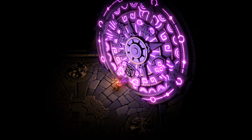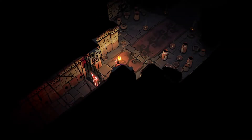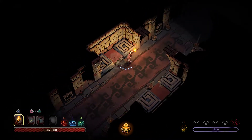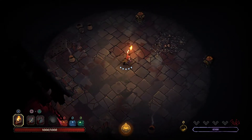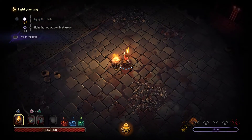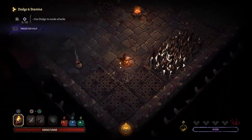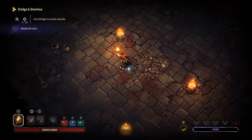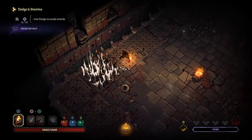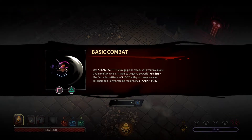It's got a kind of Mayan temple vibe, right? We're just going to do the tutorial here. Basically it says the light shows secret hidden traps. These little diamonds down by my feet are my stamina — when they run out I can't dive or dodge or duck or dip. Use attack actions to equip an attack with your weapons. Chaining multiple attacks will trigger a powerful finisher. Use secondary attacks to shoot with your ranged weapon. Finishers and ranged weapons require one stamina point.